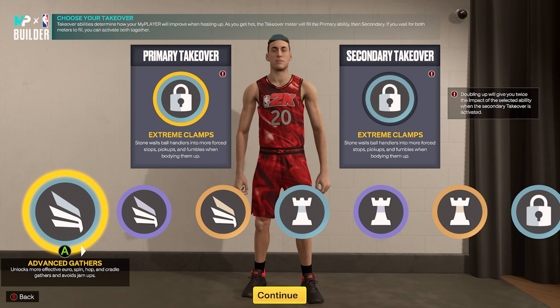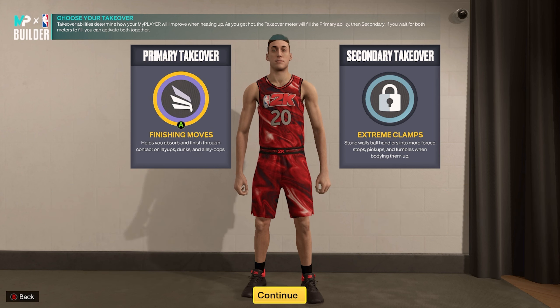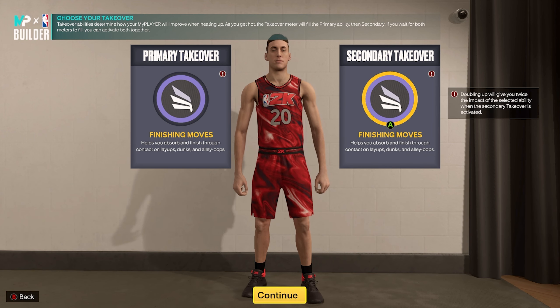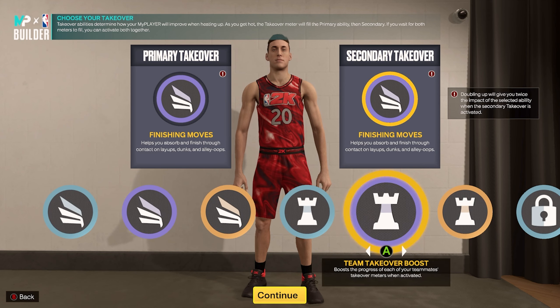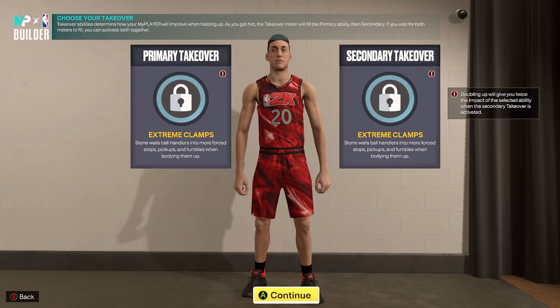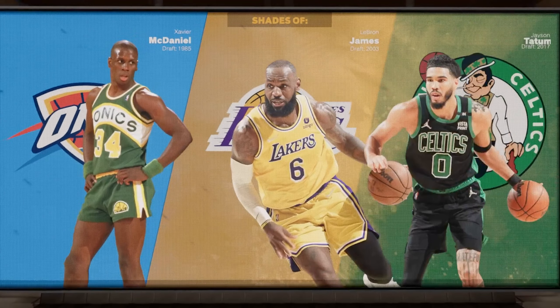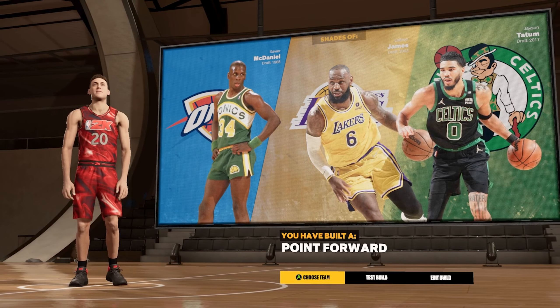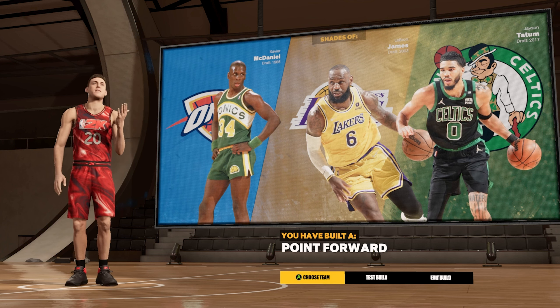The takeovers can take this build to a whole different level — you can get slashing, playmaking, lockdown, and rim protecting takeovers. Double slashing takeover makes you a menace on offense, boosting speed, acceleration, speed with ball, vertical, driving dunk, and driving layup all plus 15. Alternatively, double extreme clamps boosts your perimeter defense plus 15, steel, speed, and acceleration. Build is complete — player comparisons are Xavier McDaniel, LeBron James, and Jayson Tatum, with the build name 'Point Forward.' Hope you guys enjoyed — please like and subscribe!